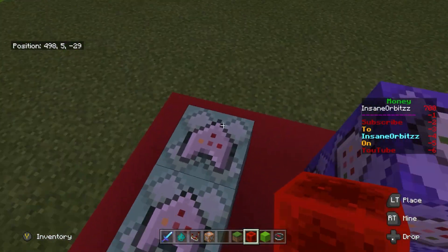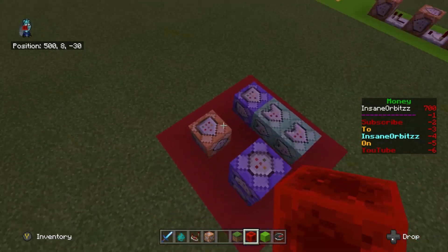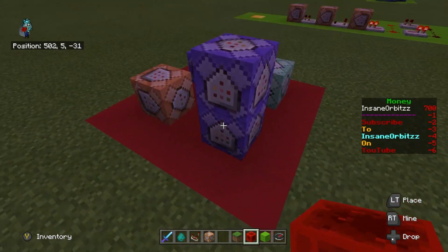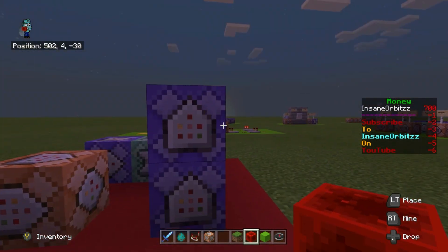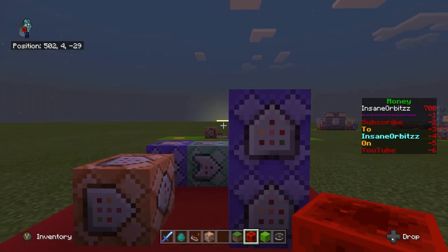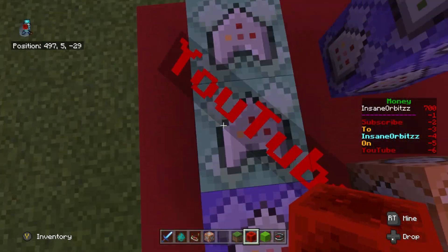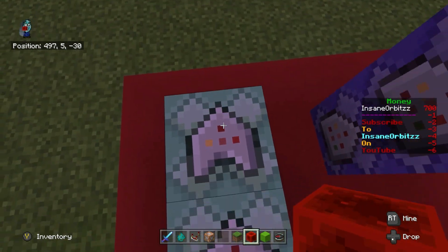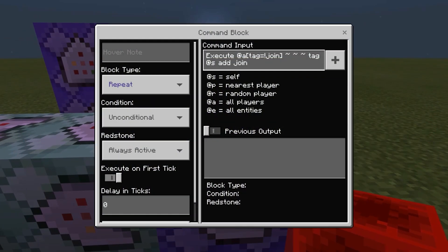You can change it to whisper so it only shows to them, or you can make it go to the whole server. It's a really simple set of commands. You don't need these two extra ones — I'll show you what they're for later in the video, they're not really relevant right now, but I thought I'd show them anyway. We'll start off with the list of commands — it's literally just these three commands here making the welcome message happen.